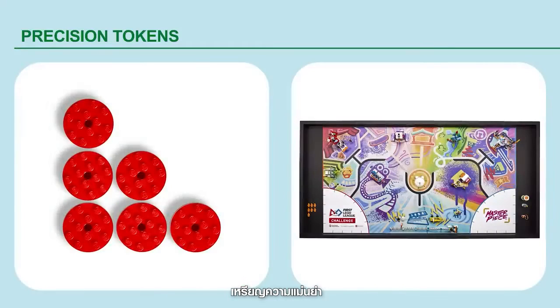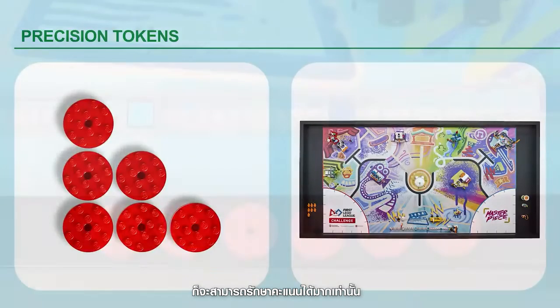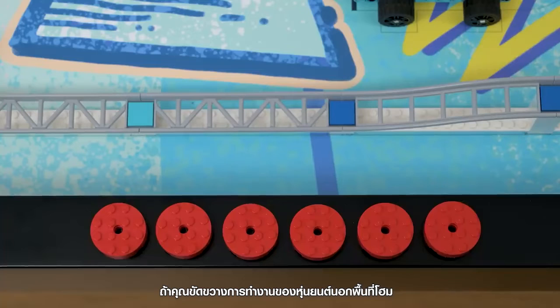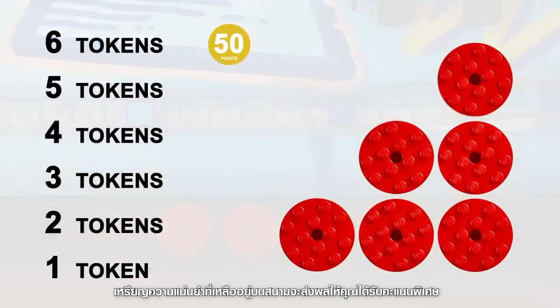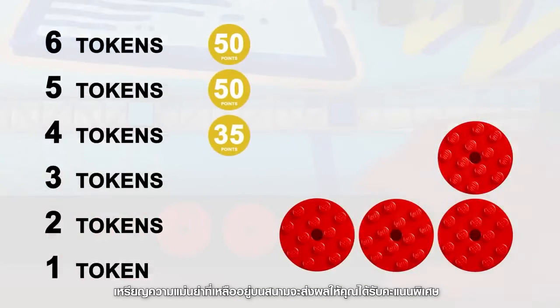Precision tokens: the less you interrupt your robot outside the home area, the more points you will keep. If you interrupt your robot outside the home area, you will lose a precision token. Precision tokens left on the field will result in extra points.